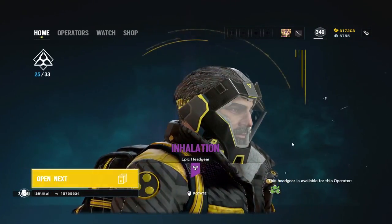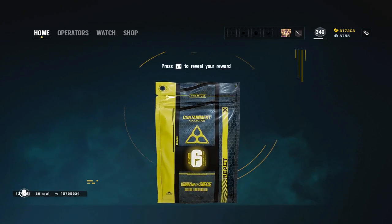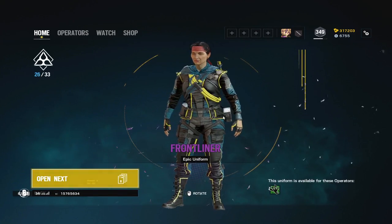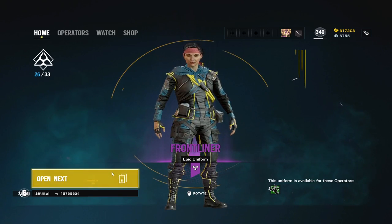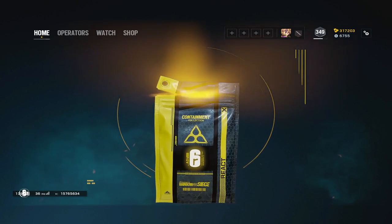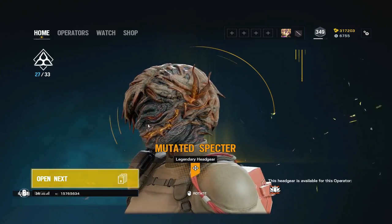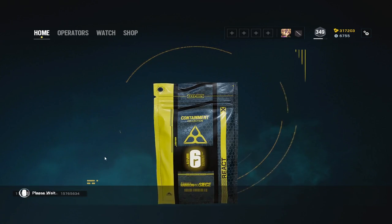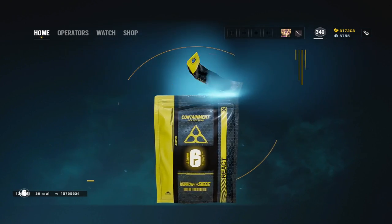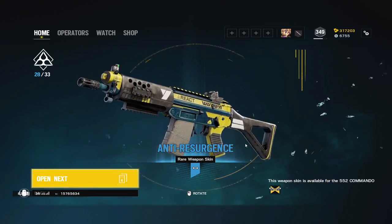Ace's headgear. Zero's headgear. We haven't got the Blackbeard uniform yet either — apparently nothing to do with Dokkaebi so far. Amaru. There's the Arooney headgear with the rose. When I got the headgear and I said IQ — was it IQ? Yeah, it was IQ. Here's the gun skin.